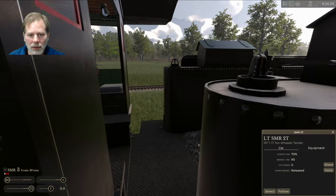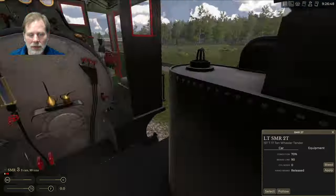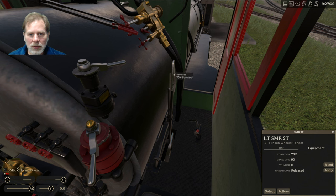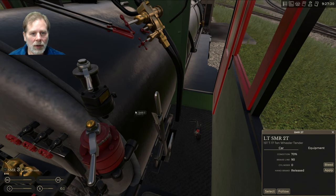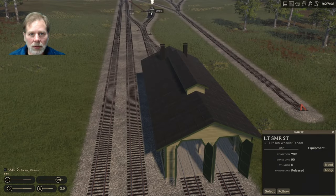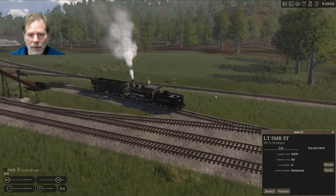We're going to pull this back. It wasn't letting me jump in there — let's see if we can get in the seat. Reverser there, throttle, that's the train brake, that's the independent brake. That should move us backwards. Let's go to 'Follow' — Control+click then Follow.